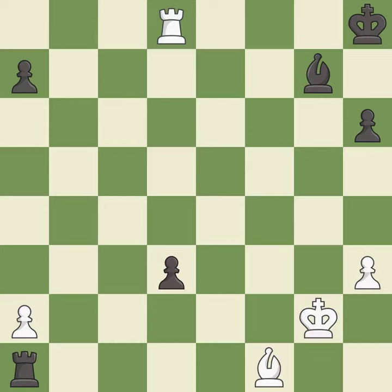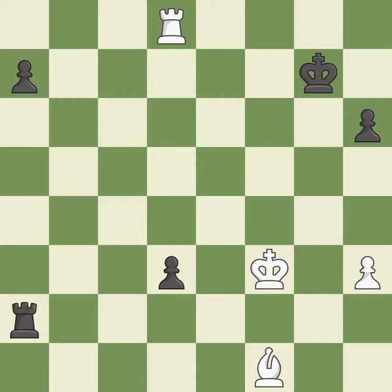This stops the opponent from being able to create a passed pawn — it is a great move. This blocks the check from an opposing rook — it is best. That bishop was free for the taking — it is best. This evades the check from the rook — it is best. This leaves a pawn without defenders — it is a mistake. That pawn was free for the taking — it is best. This steps away from the checking rook — it is best.